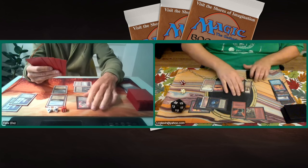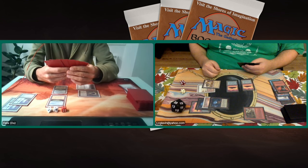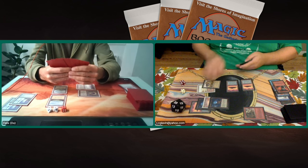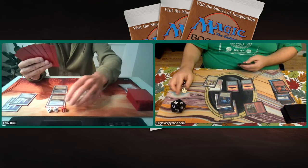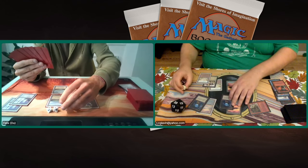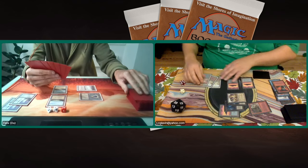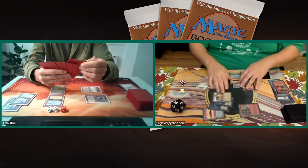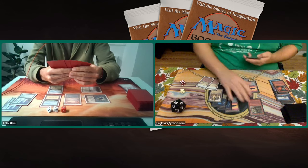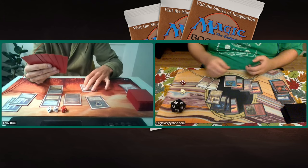Felix going back up to 24. Lucas tapping down the Tundra — and we see a Shatter on the Felwar Stone, really attacking that mana base. He could have also shattered an Ivory Tower, but he understands — keeping Felix low on mana, making sure he can only do one thing a turn at most. Felix has six cards in hand, gaining four life — he's going to gain more life than he loses. There's a Ball Lightning. Lucas really needs more creatures on the board, attacking for three and passing. Felix going up to 25 — this is so tough for Lucas. How can you battle this life gain engine?